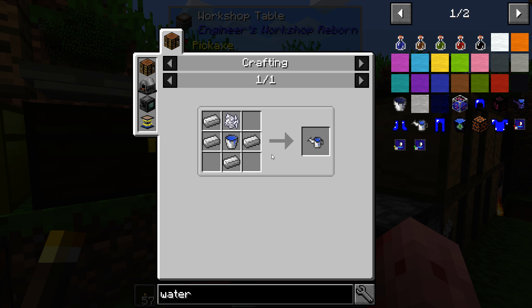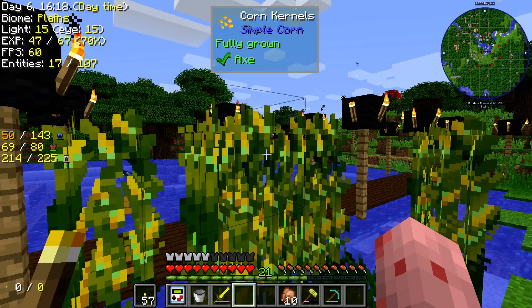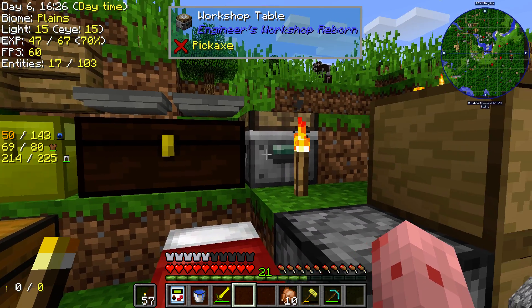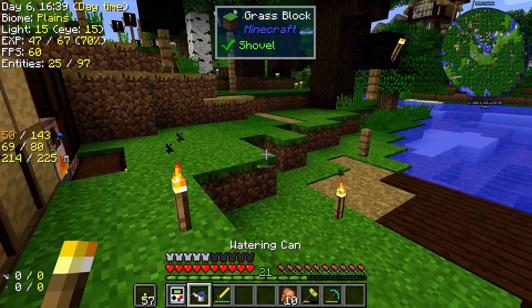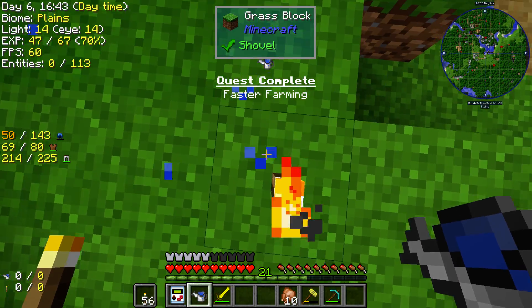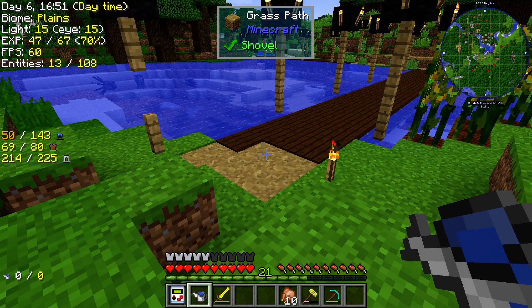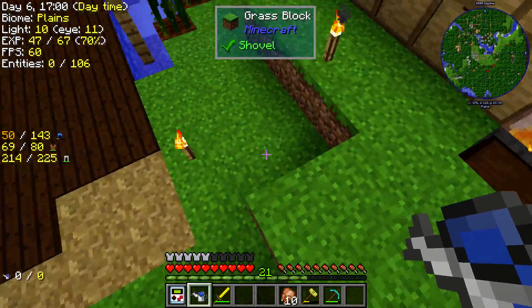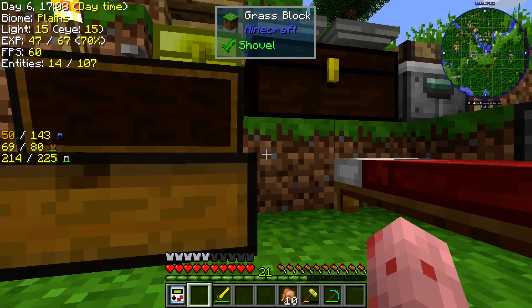Watering can — I need even more iron. Iron's gonna be a big problem, I can already tell. And luckily we've got some waiting for us — thank god. Another quest complete! For people who don't know what this does: when you hover over a block, it covers a 3x3 area — nine blocks when you're only hovering over one. And it's amazing — you don't even have to refill it or anything.